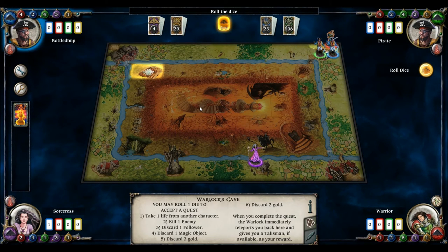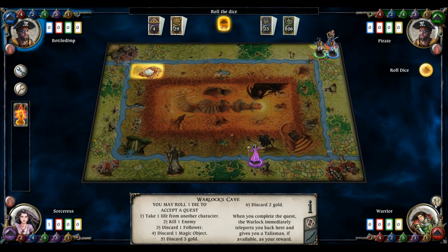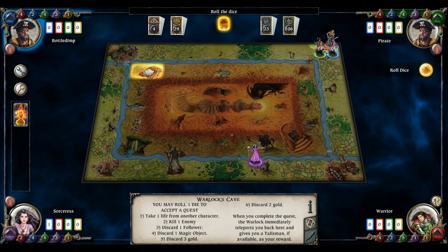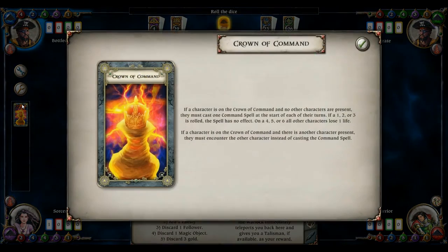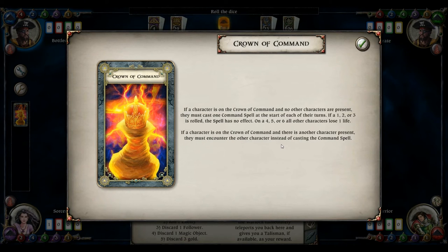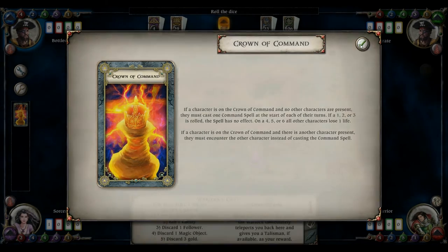These UI icons show alignment — we've got three evil and one neutral. This shows whether you've got a talisman — player has no talisman. And this is for the Crown of Command: if a character is on the Crown of Command with no other character present, they must cast one command spell at the start of their turn. If they roll one, two, or three, the spell has no effect; on a four, five, or six, all other characters lose one life. If another character is present, they must encounter that character instead.